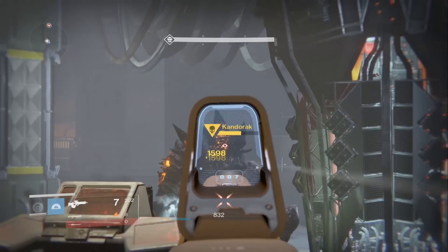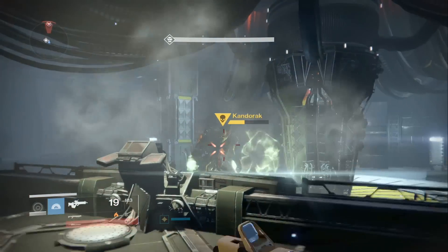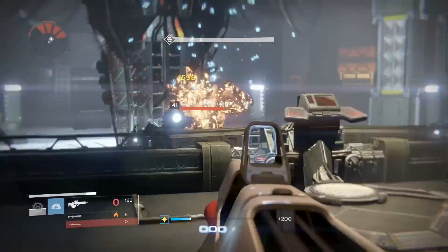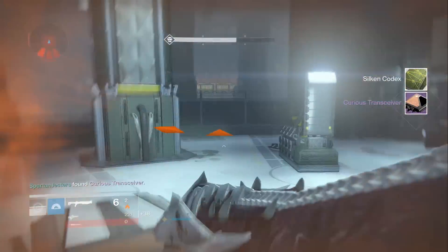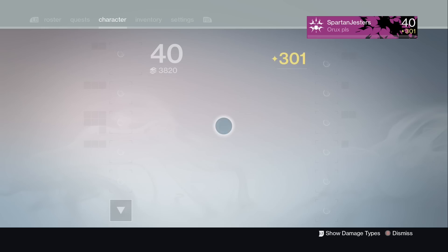Once all four waves of knights are dead, a boss will spawn. He's pretty simple, so I would actually recommend using a Three of Coins — look how quick he goes down, he's below half health in just 19 bullets. Adds do spawn so make sure you get him down quickly, but when he dies he will drop a very important item that you must pick up: the Curious Transceiver.